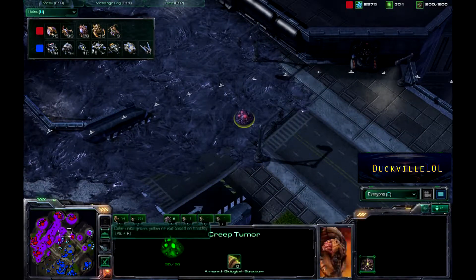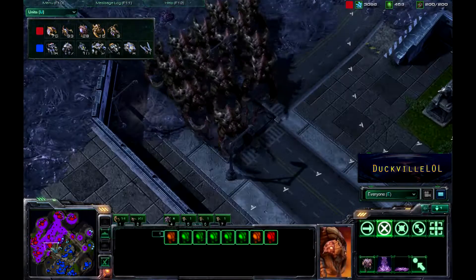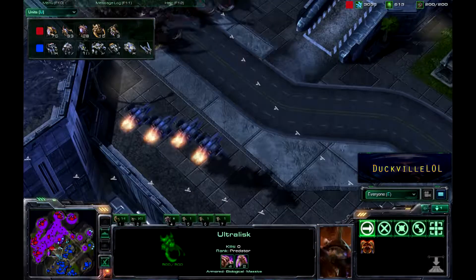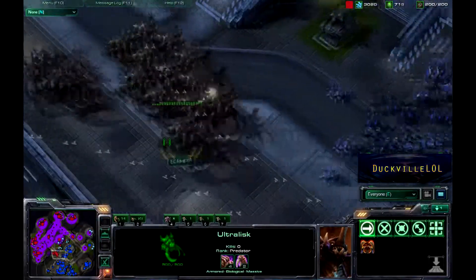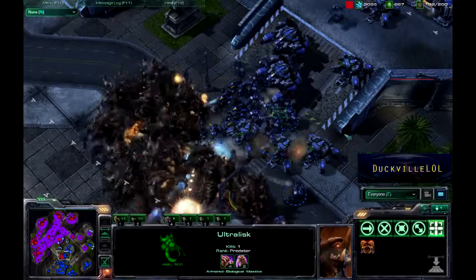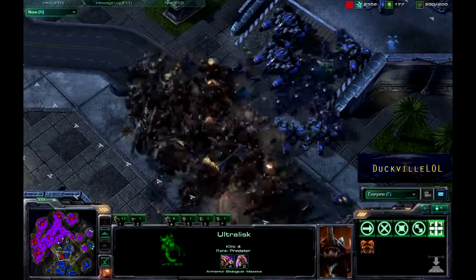There is definitely Creep getting around the map as well, which is going to really help the movement of the Ultralisks. We can see a lot of Zerglings in here and the Zerglings will obviously do a lot of damage themselves given that they'll have the cover of the Ultralisks. It looks as if Hydra is moving out here, with these Ultralisks lumbering across. We've got a decent force here from our Terran player — he's got a lot of Siege Tanks all set up here to try and defend.